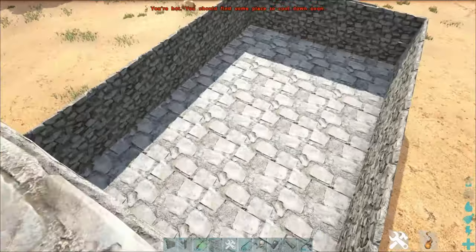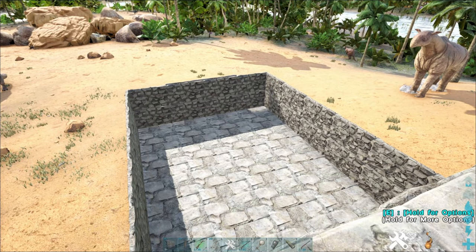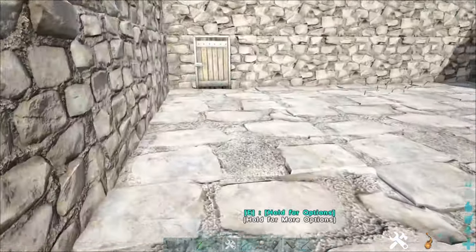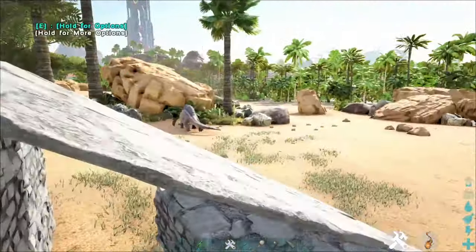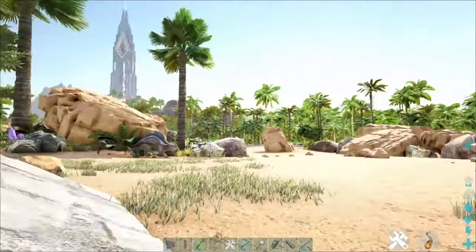So first of all, let's have a look at the little trap that I've got for this. The main thing with Basilisks is if they burrow underground, you'll lose taming effectiveness. So you want to make a little trap like this — just like a box, a little box. We've got a ramp which will run up.